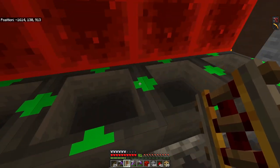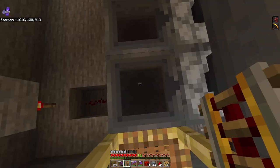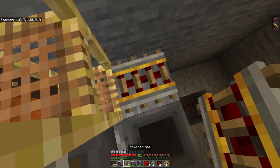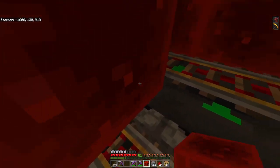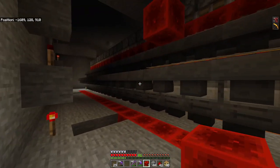Now that everything is powered I can go ahead and put the rails down. I'm going to use powered rails across the entire back row of hoppers. When you come down below if you're not facing the right direction the rails will connect the incorrect way — all you have to do is extend it a little further on the bottom rail and then you can see they connect correctly. Once all the powered rails are put in place, we can put redstone blocks on top of them. That'll power all the rails for the entire section.